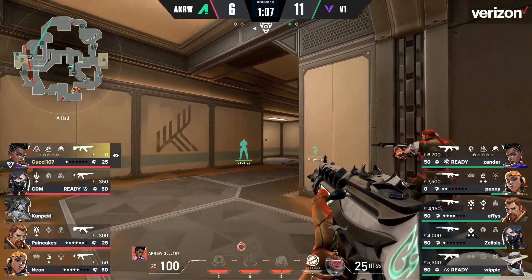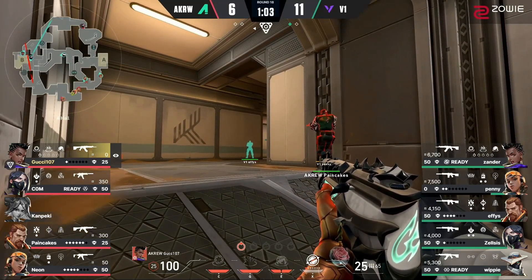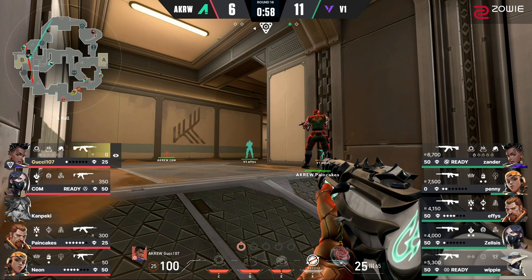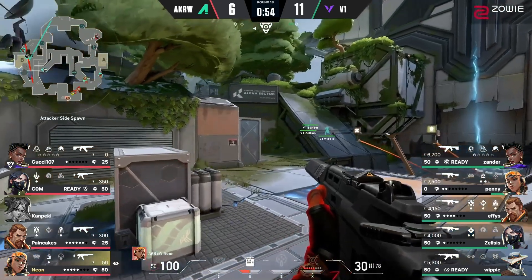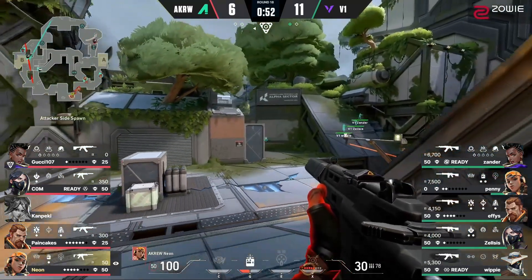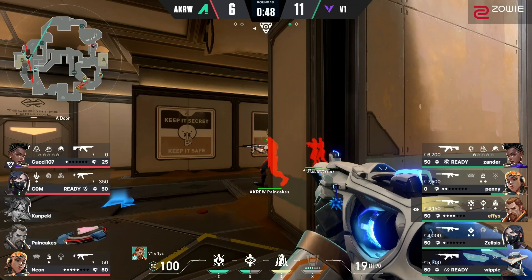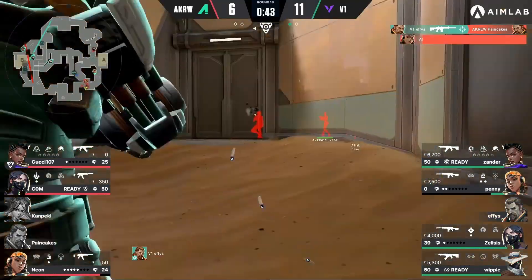Still some ults available for Version One with their Cosmic Divide and their neural theft. None available on the opposing side other than the Viper's Pit, but you need to actually get that spike down first to set that up for post-plant. Right now they're at a standstill, still set up for a bit of an A pinch through dish and main. But there are two defenders playing towards main — one of them being Effies, who will be the first to spot, gets a good angle and a good kill onto Pancakes and backs off.